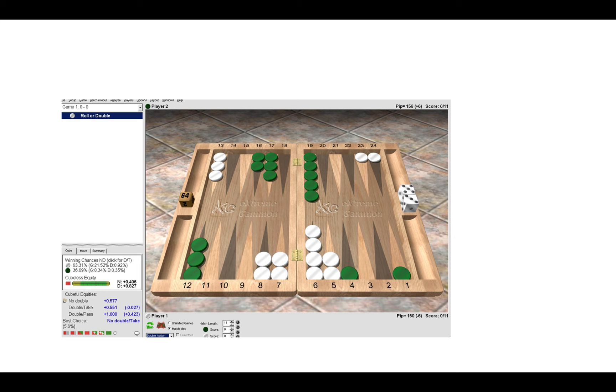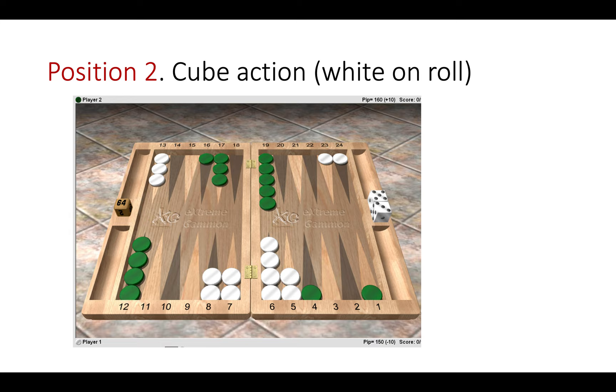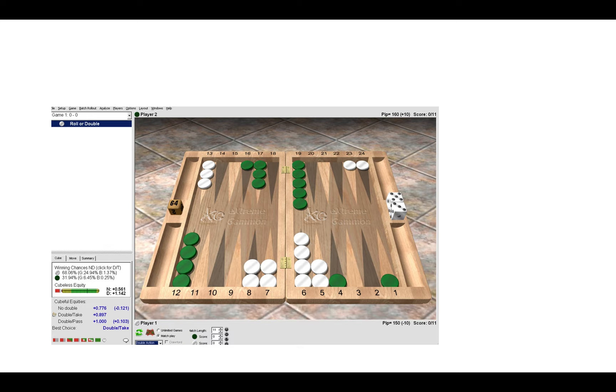Now let's look at the second position. Here you can see I've moved one of the checkers into the outfield — one of Green's checkers is there exposed. What should White do here?